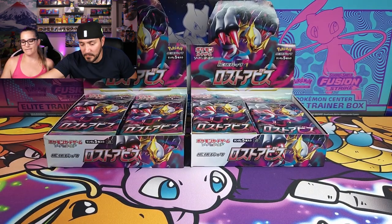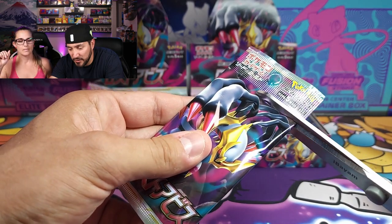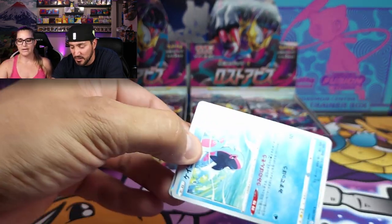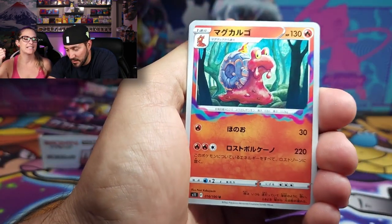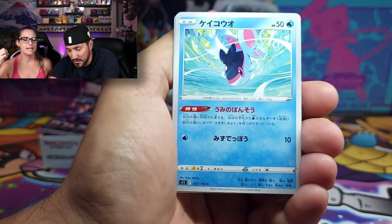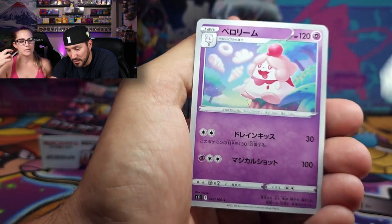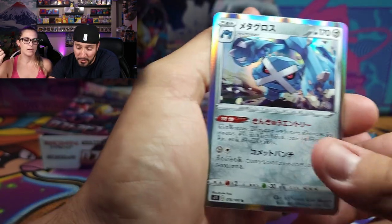Nothing too spectacular in my first pack. We're using scissors because these Japanese packs are very, very hard to open, especially these ones with just five cards — they're very skinny. So we'll go ahead and do the card trick, one to the front. These sweet cards right here have something to do with the Lost Zone — the ones with the smoke, like the smoke that's on the booster box. We got Porygon 2, Slurpuff, and also a Metagross.